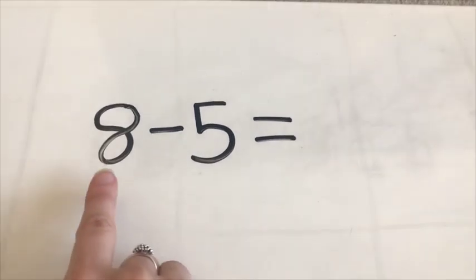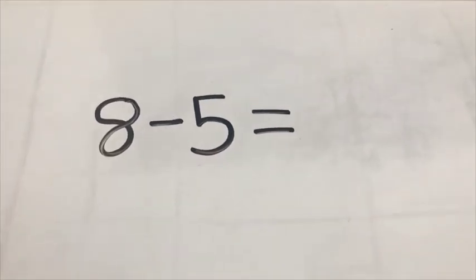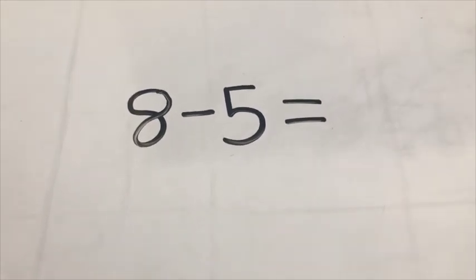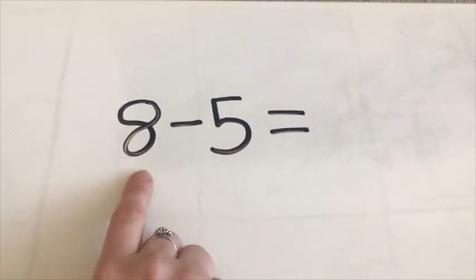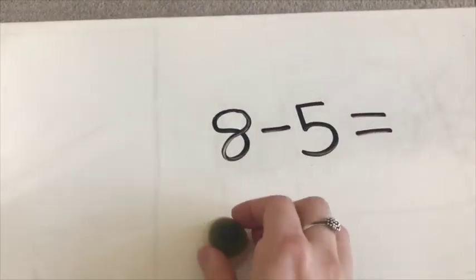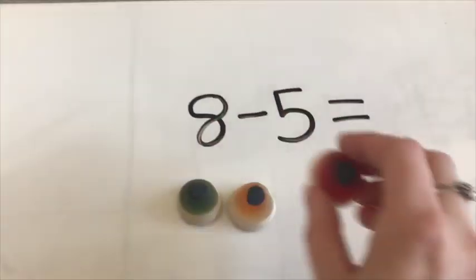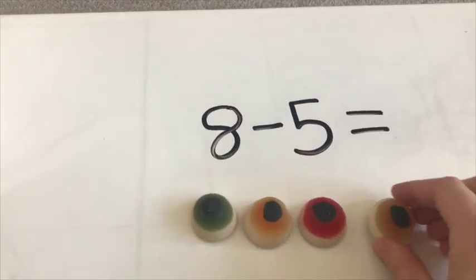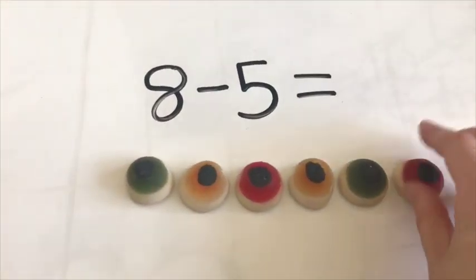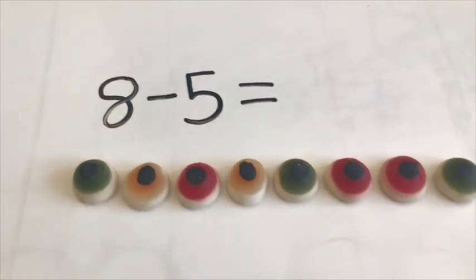Or, let's use the word take away: 8 take away 5 equals. How many of those gooey eyeballs do I need to get out of the treasure chest? 8 — we need to start with the first number, so I need 8. In my hand goes, ready? 1, 2, 3, 4, 5, 6, 7, 8 — 8 gooey eyeballs.